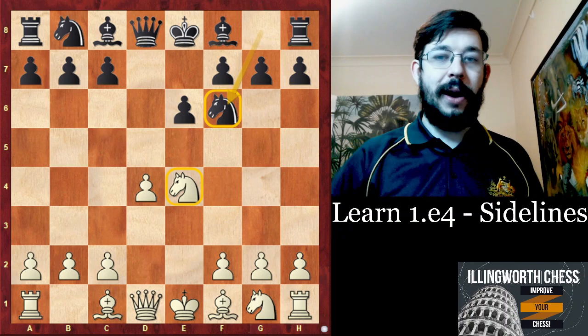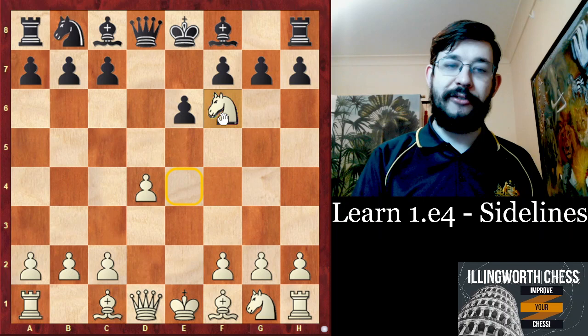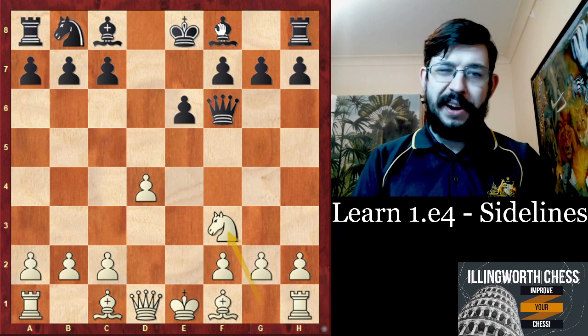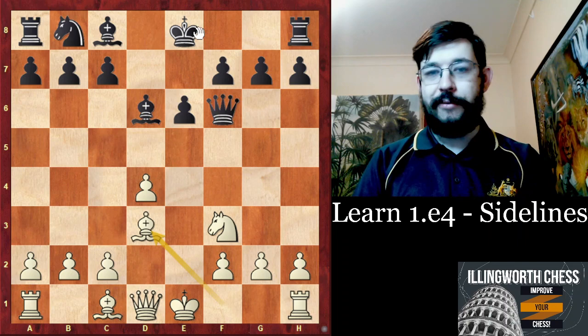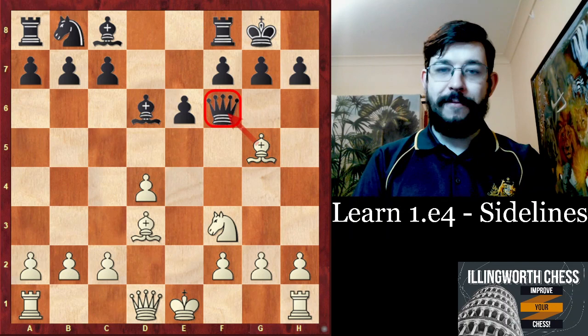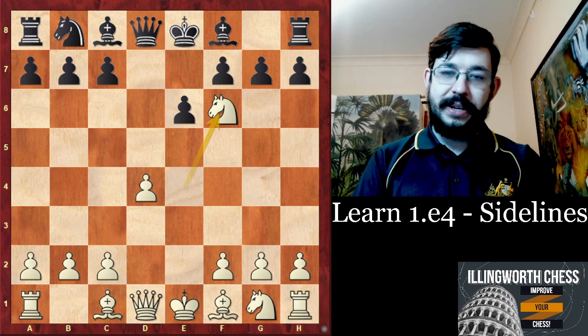How would you deal with the tension between the Knights? The answer is Knight takes F6, because whichever way Black takes back is a bit of a concession. You'd be amazed how many times I've caught out opponents with this trap — opponents will play something like Bishop D6, and after Bishop D3, most of them don't play the move H6, but instead play something like Castles or some other random developing move, not realising that with the move Bishop G5, White simply wins the Queen by force. I've caught out a lot of players rated below 1800 with this idea.